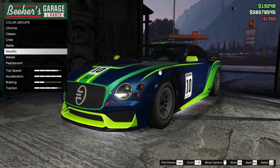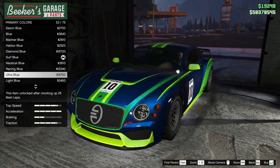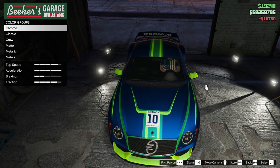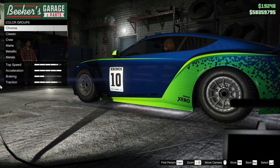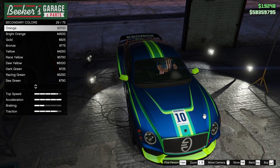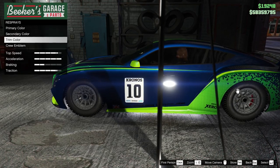Dark blue. Do you want a pearlescent? That's a surf blue pearlescent. We can make it ultra blue — give it the ultra blue pearlescent. Secondary color — what is the secondary color? Is anything a secondary color? No, we're not going to. This might be one of those things where there's very little. Let's just leave it as it is there, matching the metallic blue.